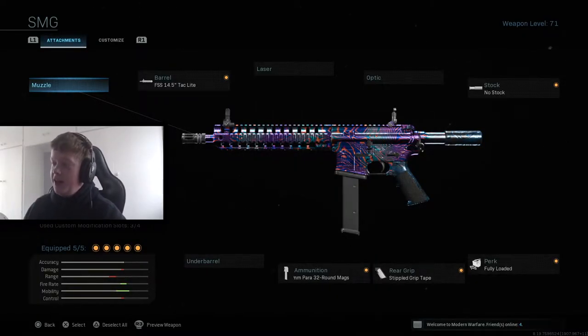On your screen you can see the class setup here. Honestly, these attachments make this gun insane up close — literally turns it into an SMG. The attachments I have on are the FSS 14.5 tac light barrel, no stock, fully loaded perk, stippled grip tape, and the 9mm para 32 round mag.